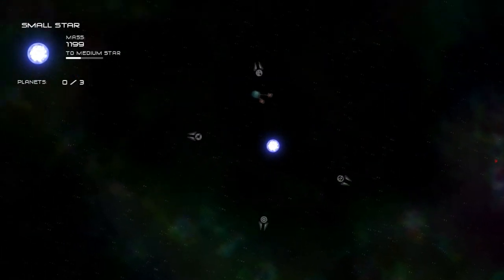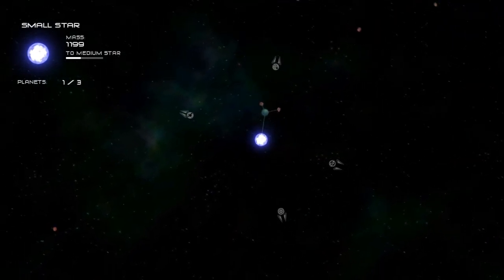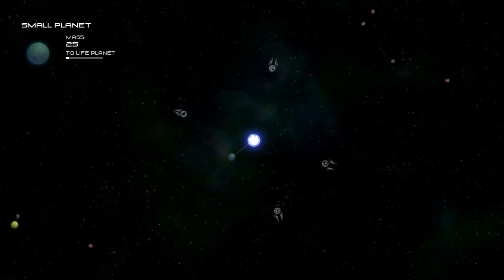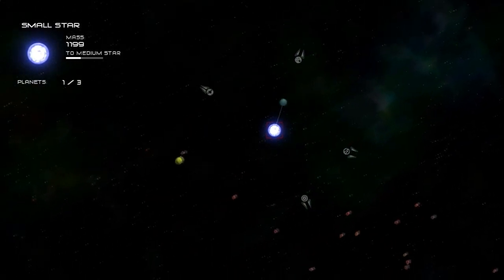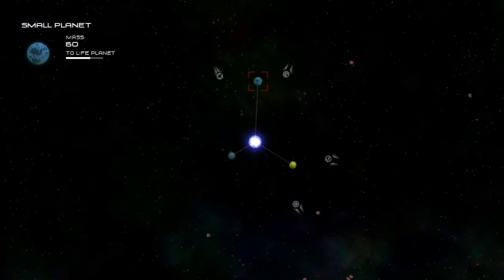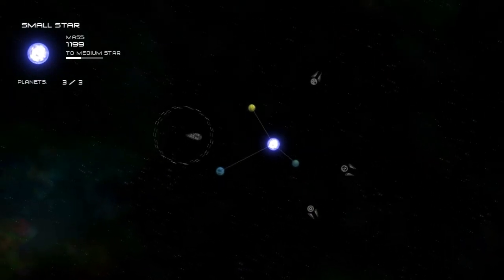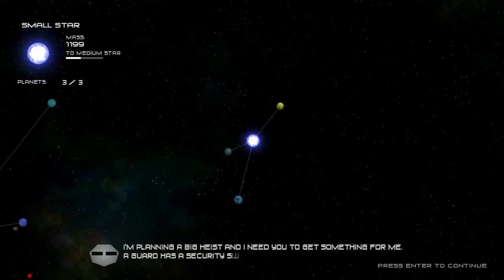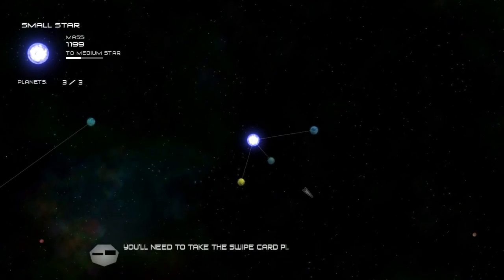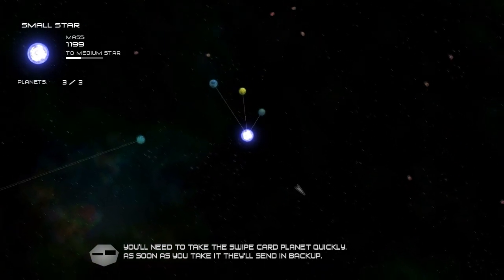Before I do some missions, let's pick up some planets so you can see what's up with that. As a small star, I can hold three planets. By hitting L, I can suck all of the asteroids that I have orbiting my planets in, which will cause a mass increase to those planets. I've switched my viewpoint and I'm looking at the small planet — it's got a long way to go before it gets to be a life planet, and it'll probably die long before that if I get into some battle. Let's do this mission. You need to take the swipe card planet quickly — as soon as you take it, they'll send in backup. I don't really have any forces, but why not? Let's give it a try.